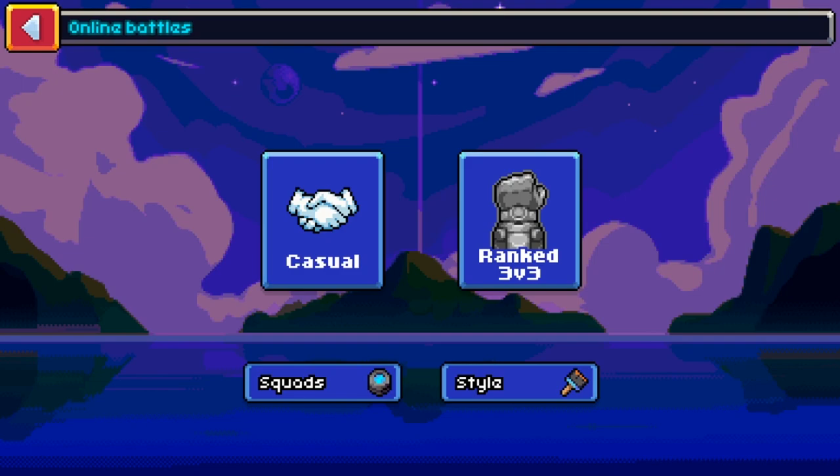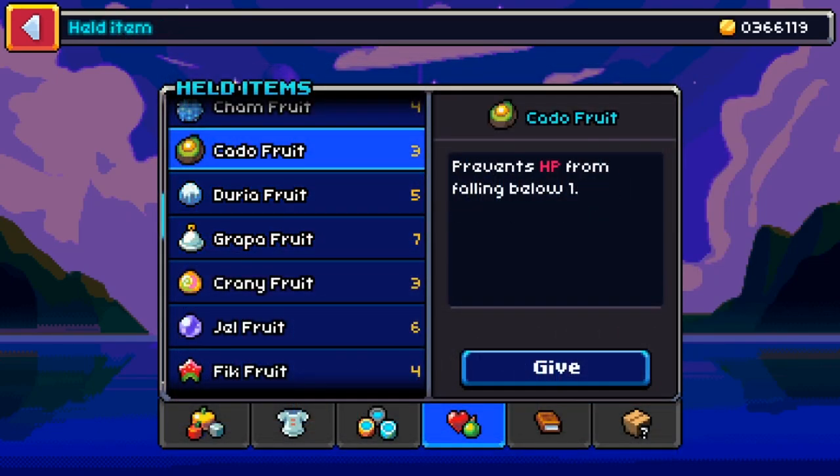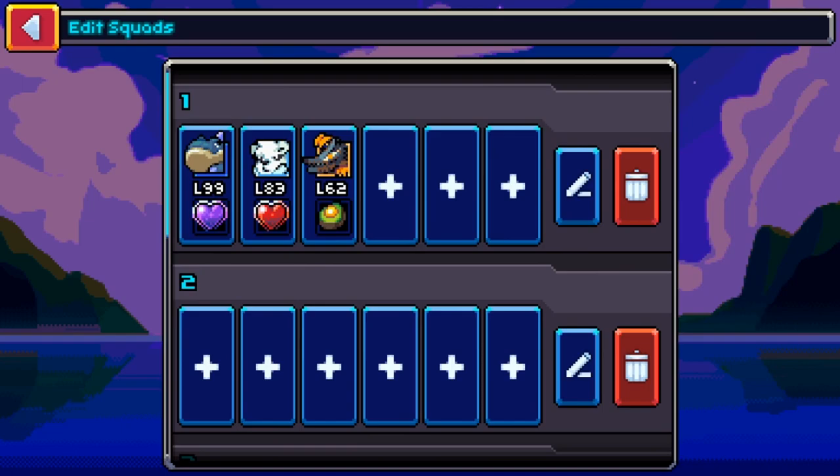From this menu, you can also select your squad by adding Koromon from either your PC or current party, and attach items and movesets to them seamlessly without having to change around your single player sets.